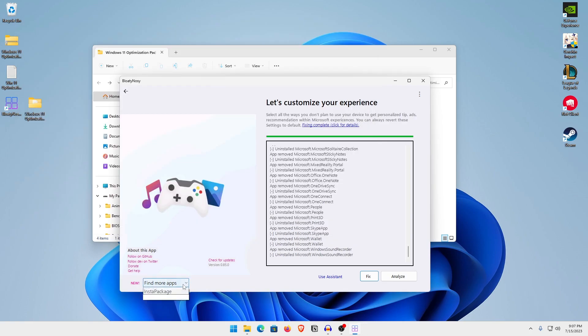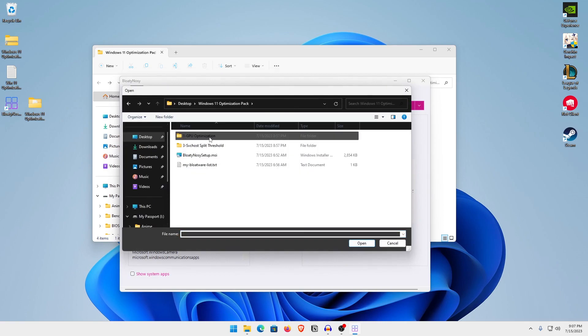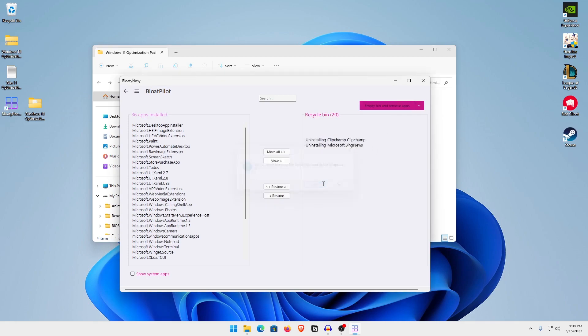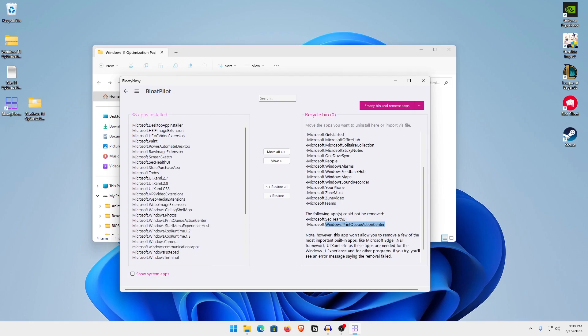Now scroll down and go into the Bloat Pilot. Inside here you will find a bunch of apps you can remove. I have made a custom list so you can uninstall apps without messing anything up. Click on the three bars, click Import Bloatware List, open up the Optimization Pack folder, click on My Bloatware List.txt, hit Open, then OK. It will select about 20 apps. Click Empty Bin and Remove Apps, hit Yes, and it will uninstall all of those. If an error occurs for some apps, it's completely fine — just skip those.